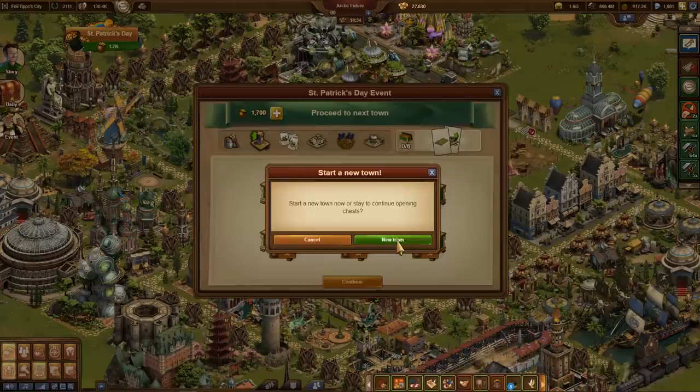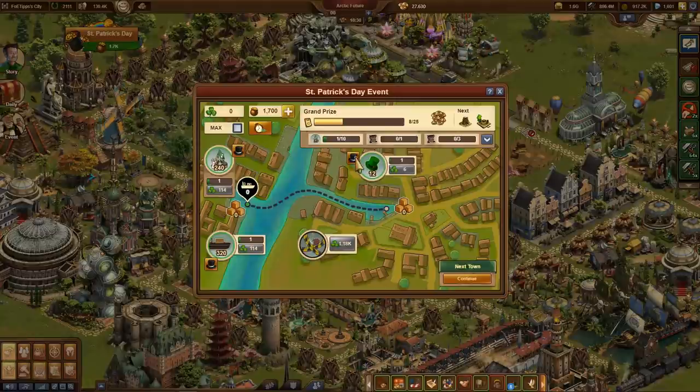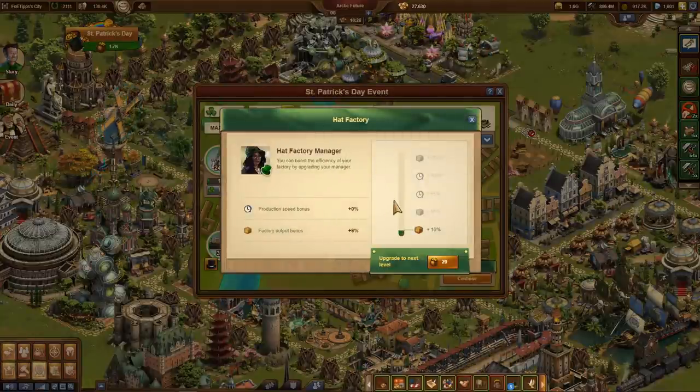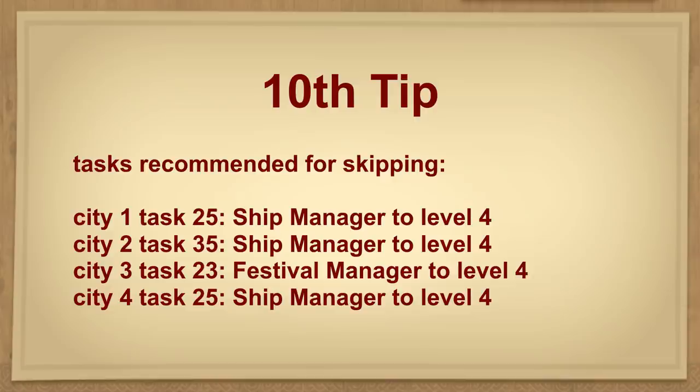In return, you can treat yourself to the head factory manager for 10 gold pots in the second city, even though it is not required in any task — but without a manager it would be a pain to click. Tip: in each city, one task can be left out in order to save numerous gold pots. With this saving, you can also complete the 4th city, although we actually all have too few gold pots for this.